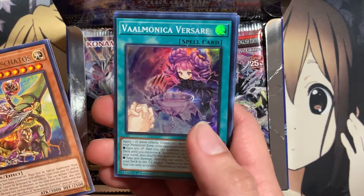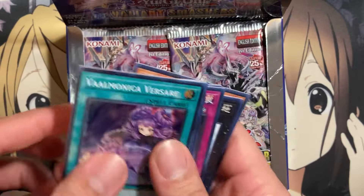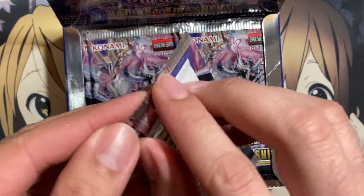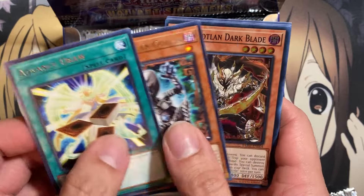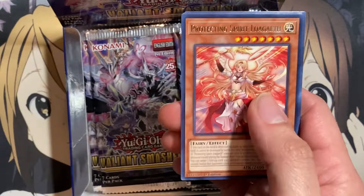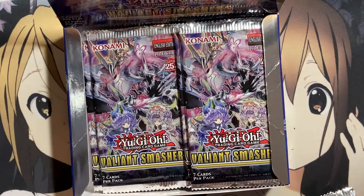We have a Super Rare, Valmonica Verser — one of many different search spells for the Valmonica deck. They have so many spells that just have the gain and burn life effect; it all comes down to which one you want to use at the specific time. Our next Super is Mementotlan Darkblade, another one of the needed Supers for the deck. We also have There Can Only Be One and Magic Planter.